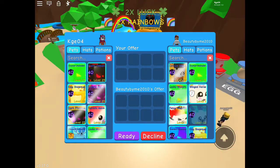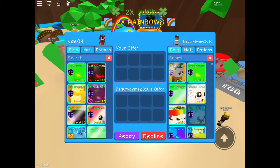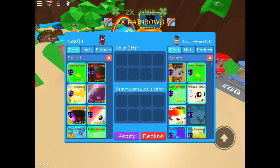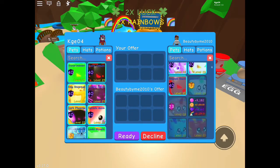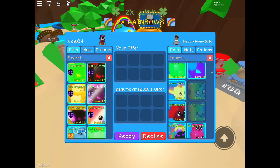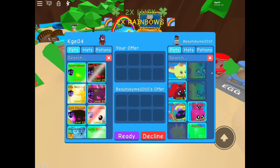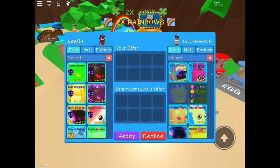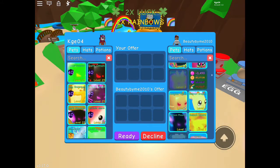Now we have Beauty by me 2010. Shiny Circus Tag and shiny crystal defender, shiny winged horse, shiny lucky wyvern and stuff. Pretty good, I like it. Pretty decent. Got lots more — Scorpios, crystal defenders, lots of good stuff. I like this inventory. It's pretty classic.